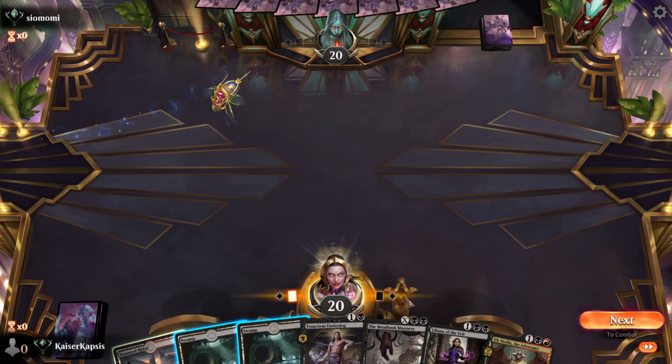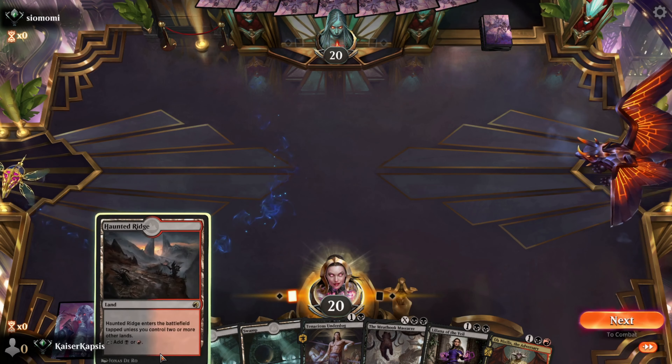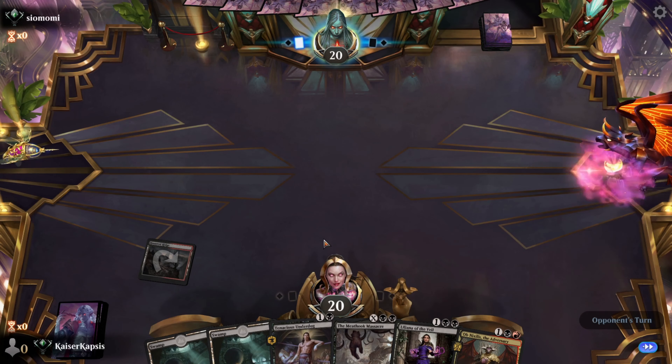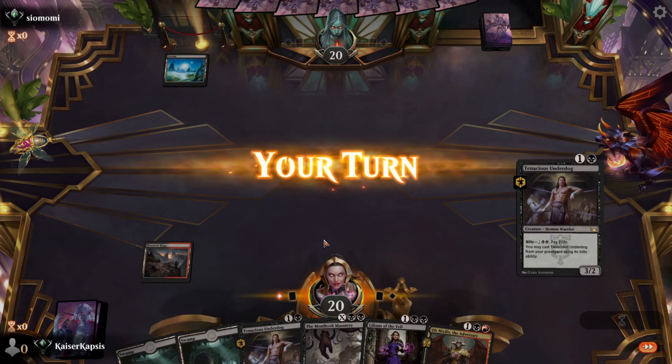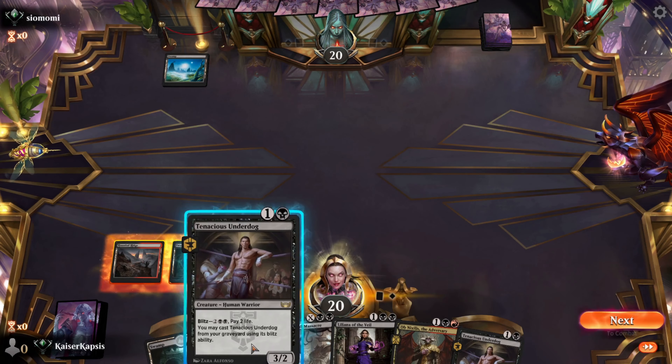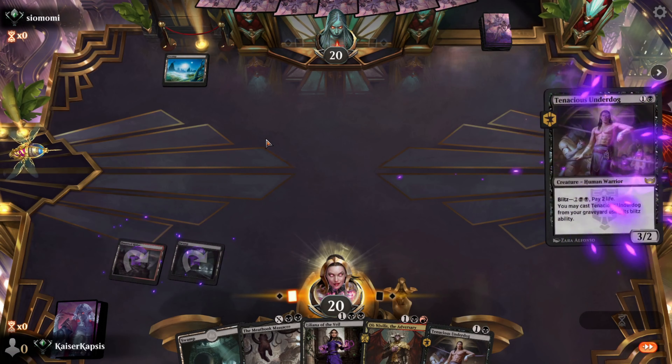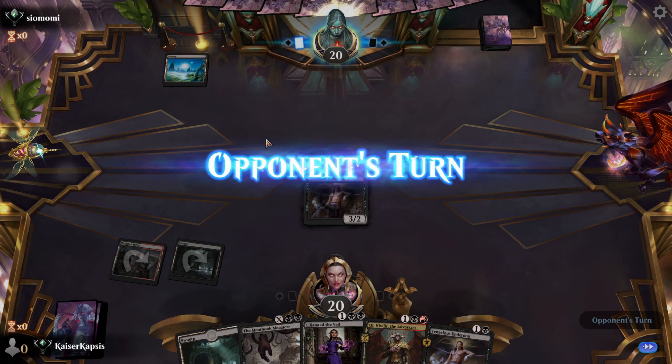Liliana and Ob Nixilis already in hand. We have a land — we are okay. Let's put a tapped land. Tenacious Underdog, Meathook Massacre — it is a very good hand. Two lands in play. Let's put the Underdog normally, not with the Blitz. Still too early for the Blitz.